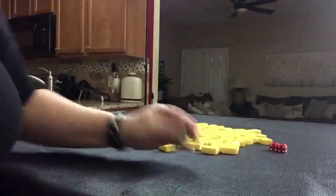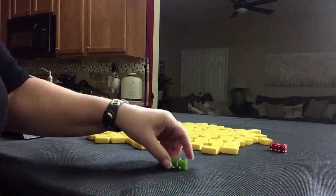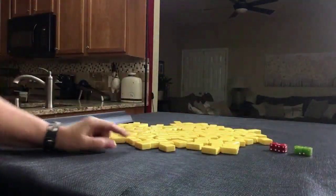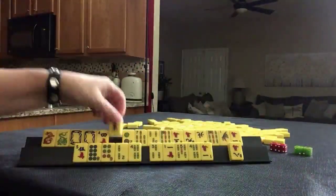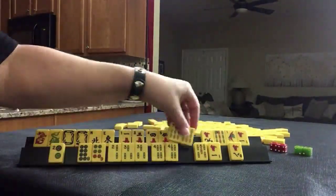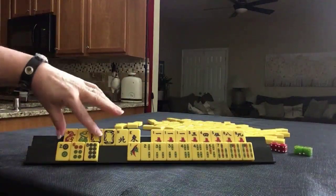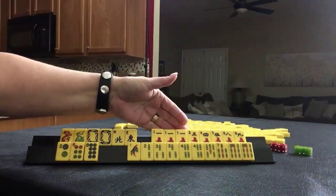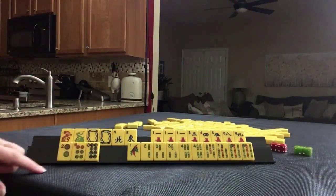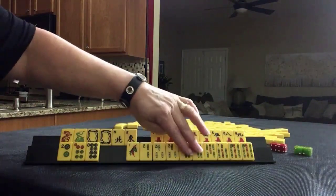Two potential double-limit hands. I rolled a 10 — that's even, so we're going to be player two, with twenty-seven tiles. We have all the dragons and a pair of easts. Then here we have cracks with a Pung of ones, three dots — two, six, eight, evens. Here we have lots of bams — one bam, pair three, pair four, pair nine.